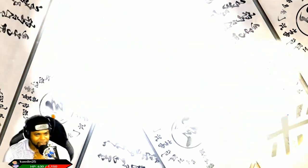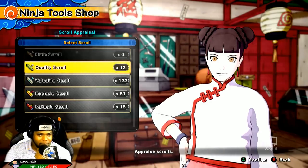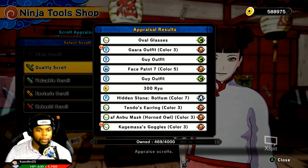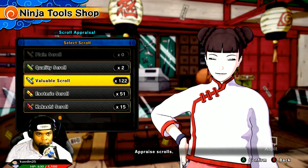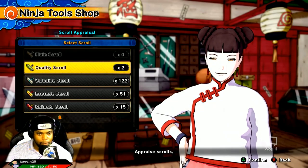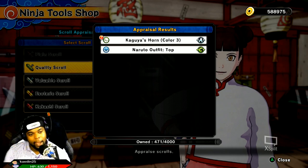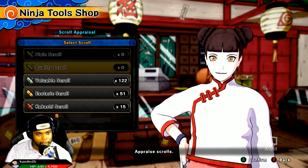Oh my gosh, you guys see how many valuable scrolls we have? 122 valuable scrolls. We got Kawa outfit color number 3, Kagemasa's goggles color number 3 — B-grade. Two more of those. We got Kaguya's horn color number 3, A-grade.